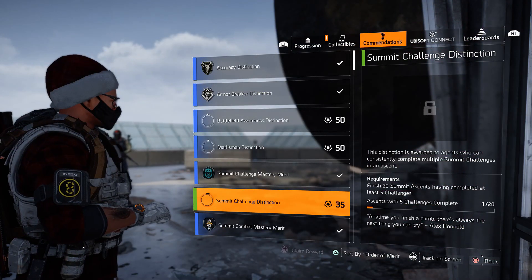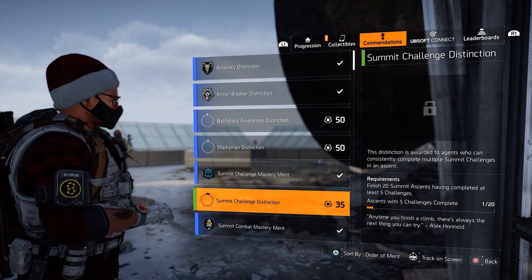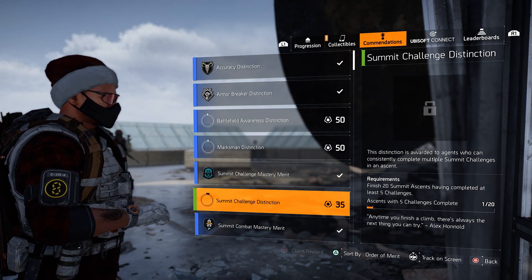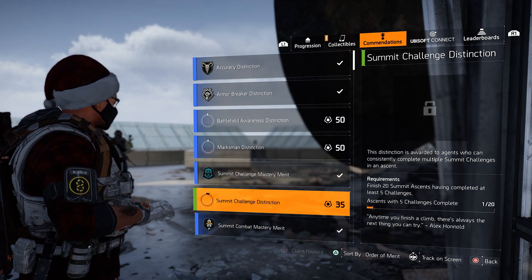If you want, you could also tie the Summit Challenge Distinction in with this by adding one step. This requires you to complete 20 runs at the summit while completing at least five challenges. So every time you finish floor 100, start from floor one again and complete the five challenges before jumping onto your friend's floor 100 checkpoint.